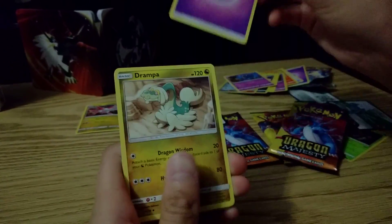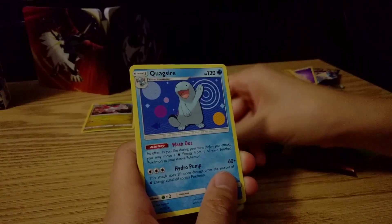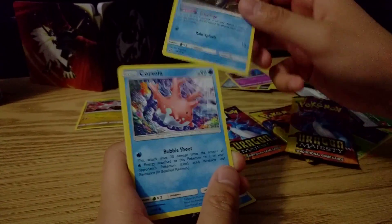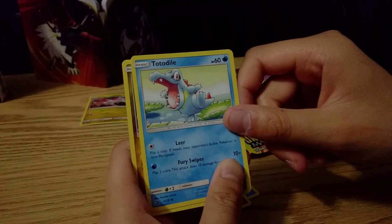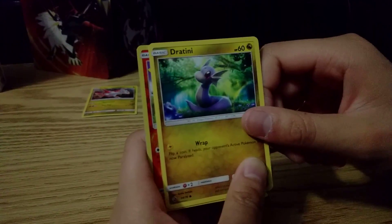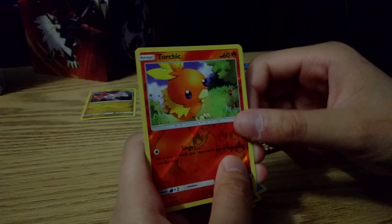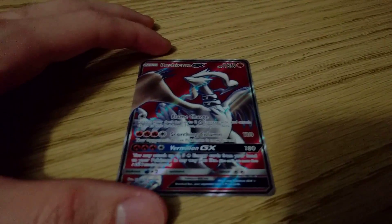They feel like new cards — very new. Psychic, I can guess. Drampa — ooh, I don't have this card I don't think. Lapras, Quagsire — Quagsire is the best Dragon Pokemon. Corsola, very nice. Ooh, that's a reprint of an old card, I have one of those. Nice — Turtonator, I don't think I do. Torchic reverse — dun dun dun — Reshiram GX! Number 65 of 70 — that's an ultra rare! Pretty good so far!